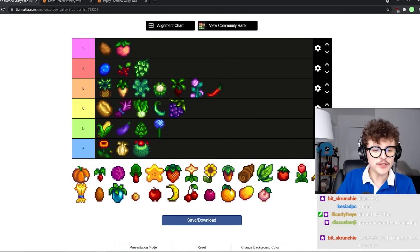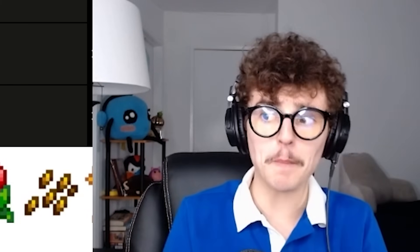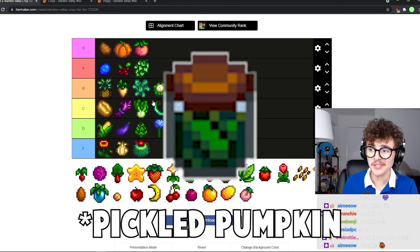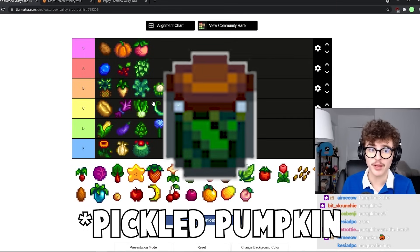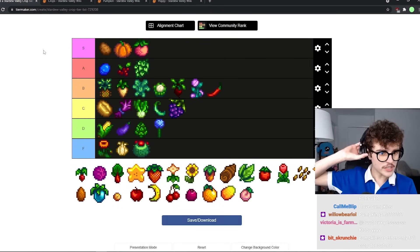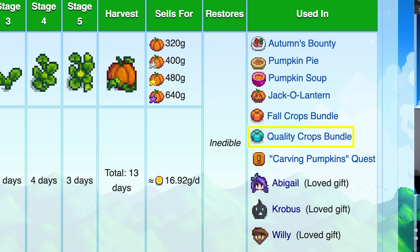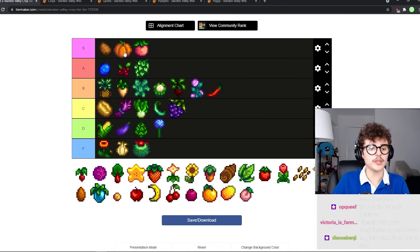Pumpkins will also be S tier. I learned when we were practicing for the Stardew Valley Cup that pumpkins are really strong. Pumpkin jam sells for so much money. They have a giant crop variant, and this is what you should probably be building towards in autumn. It's used in so many things and it's a quality crop. Pumpkins are really good.